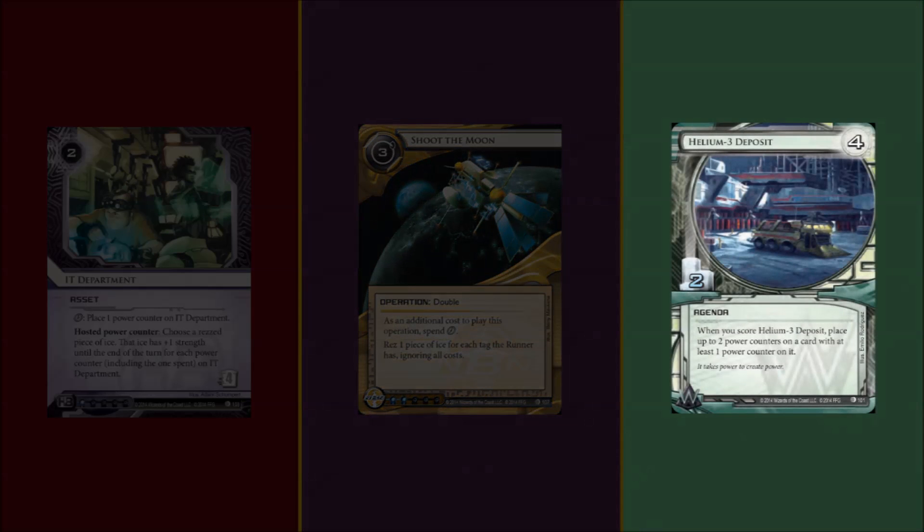The third option is Helium-3 Deposit. Now this is basically a Sneaker card - I expect that as more expansions come out, this card can only grow in usefulness. But right now, there's nothing much that can synergize very well with it. If you vote this option, I'll still try to make it work. What I have in mind is a flatline-based deck in Blue Sun, based on ICE whose power tokens deal damage. We are looking at Snoop, Victor 2.0, and Mamba - all of these ICE use power tokens to inflict some sort of damage to the runner's grip. And when combined with Scorched Earth, or even Self-Destruct, which is also a new card in The Source datapack, can do some significant damage, even flatline the runner.